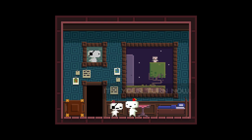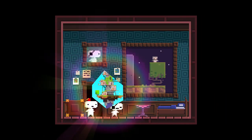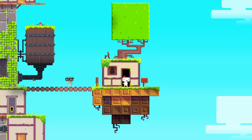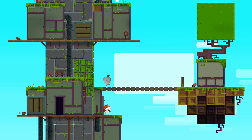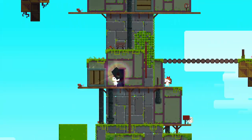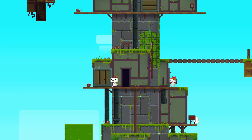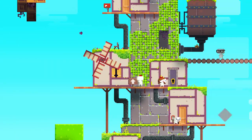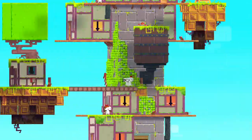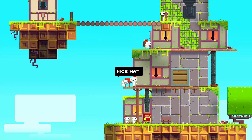Oh okay, I found something! I don't know what that means but I found it. Is there something in here — maybe I can see something now? No. Let's climb up here. Okay, we came from there already. Hey look, it's the old man! Nice hat.